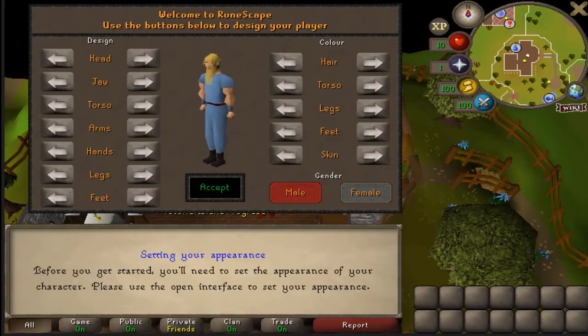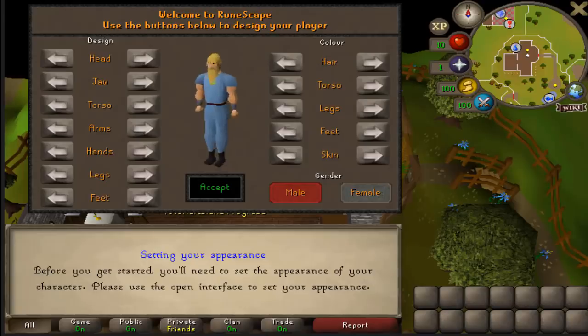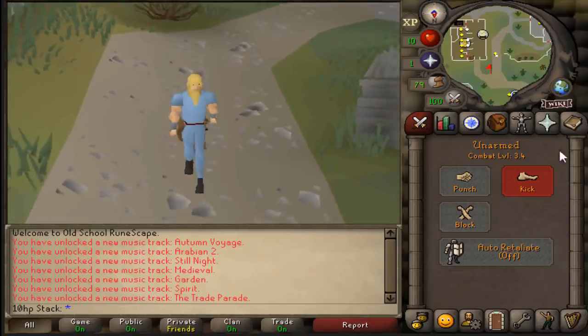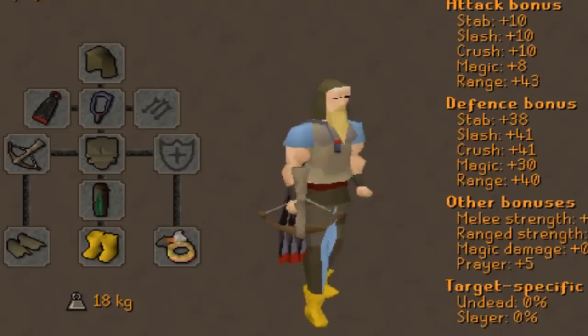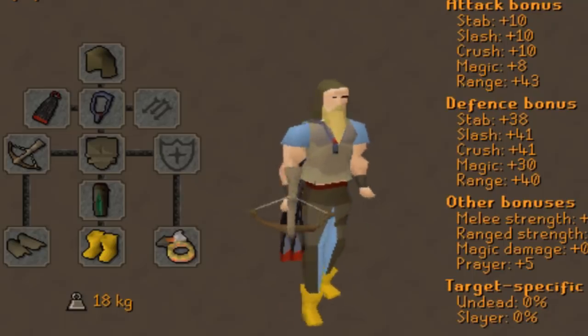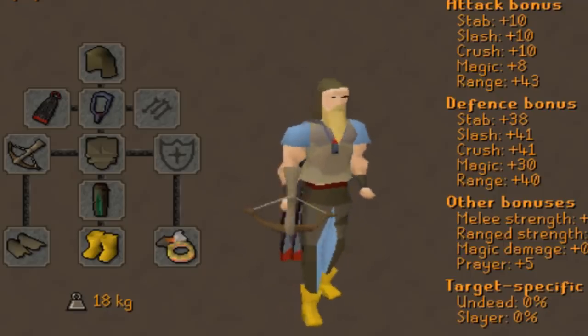I've done some research and checked that a load of different account builds have been made, but nobody's made this one. We are gonna venture on with the 10 HP free-to-play domination account. It will be mine starting from just level three. We're gonna build an account in just this one video that is gonna stack people out in the free-to-play wilderness. The main question is: is a 10 HP free-to-play account viable to PK with? Are we gonna do a load of damage to people, or are we just gonna get killed right away?